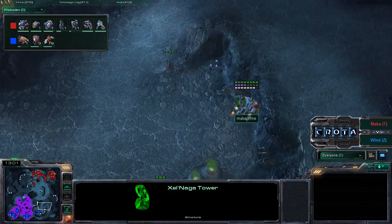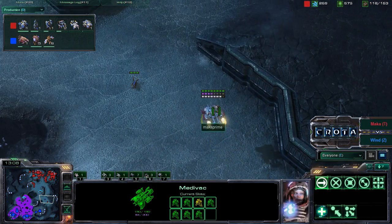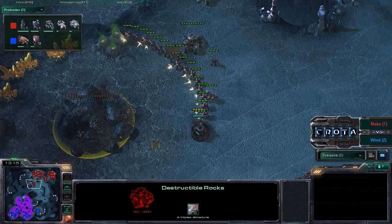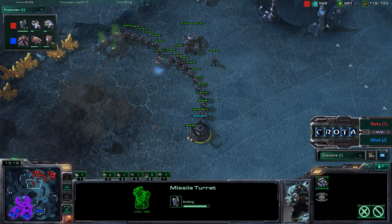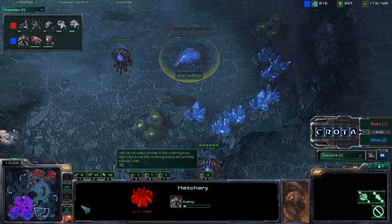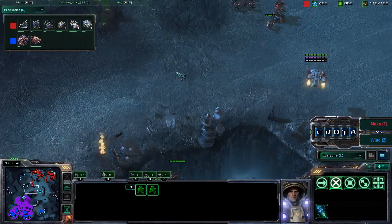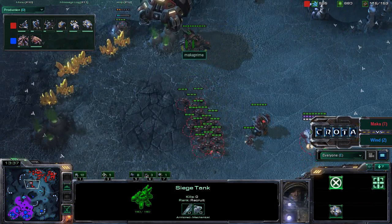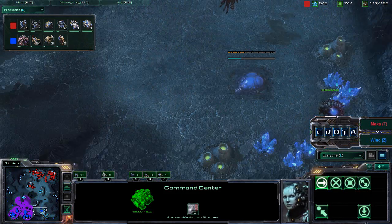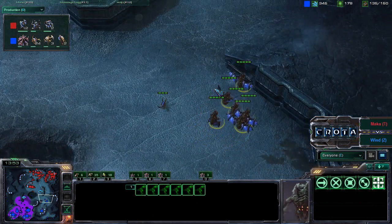We do see one banshee holding this position and holding the Xel'Naga watchtower hostage so that The Wind is unable to get to it. We see one medivac trying to pick up and drop down, however quickly losing one of its marines — the medivac unable to deal any significant damage. Marines and a siege tank are now taking down some rocks, and a missile turret is getting placed down. We also see an infestation pit — this game is going very long.